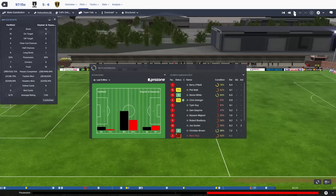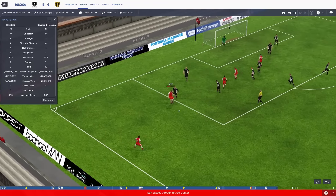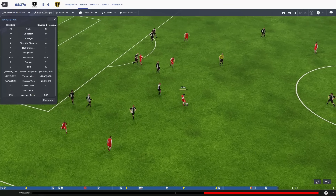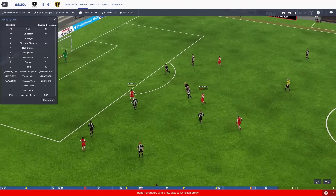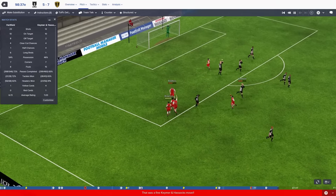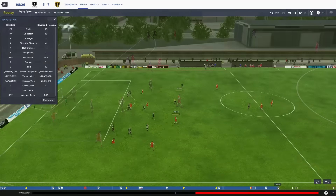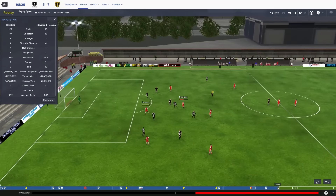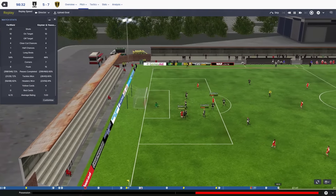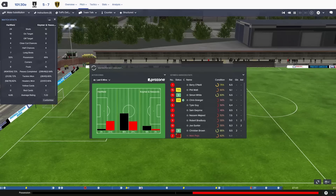We're going to have to change that from overload now to a counter-attacking style. Tyler Guy, Joe Gunter into the middle now towards White, Simon White, Bradbury - look at the space for Christian Brown again. On his left boot - he's done it, he has surely done it! 7-5 after extra time. It's like schoolboy football. Christian Brown came off the bench to score two goals in extra time. Look at the defenders absolutely all over the place. Christian Brown's devastating left boot - it doesn't matter how many defenders are around him, he can still manage to find the back of the net.